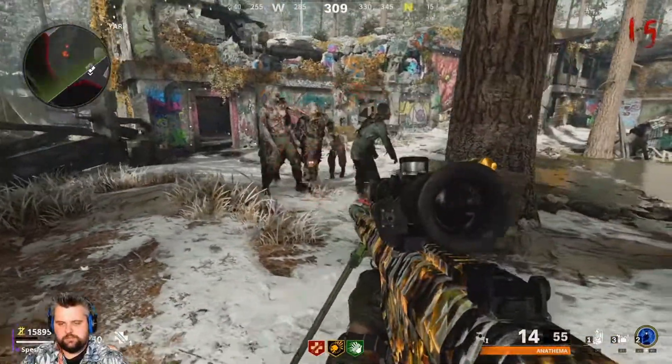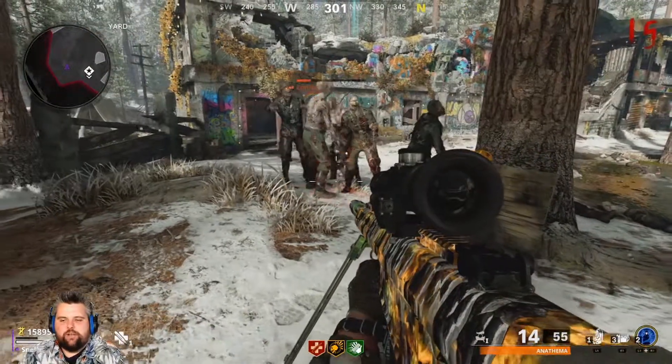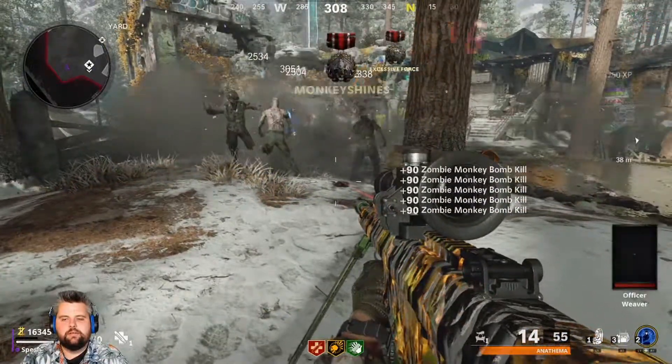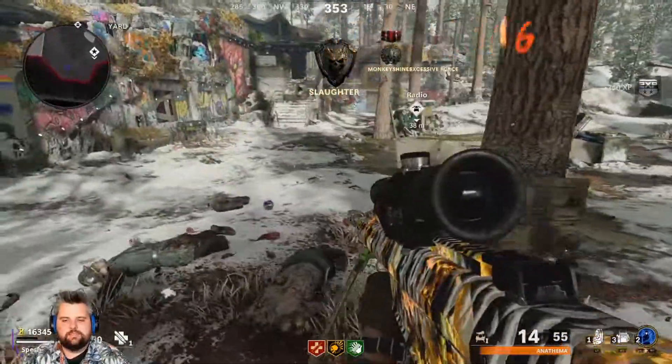YouTube, here we go. Round 15, Monkey Bomb going out, Die Maschine, Cold War Zombies. There's no way it doesn't kill all 5, right? There's just no way. Easy. Alright, got it — perfect. I will see you guys in about 4 rounds and we will test the Monkey Bomb on Round 20.